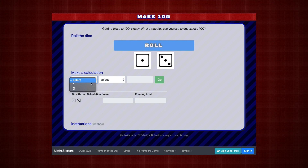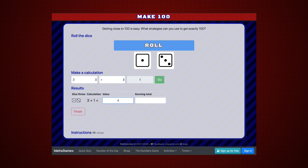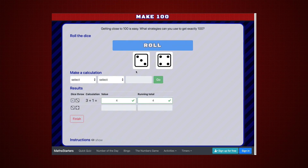Make 100 is traditionally a dice game played between two players. The aim is to make a total of 100, or as close to 100 as possible. This online version can be used by a single student. Getting close to 100 is easy — what strategies can you use to get exactly 100?